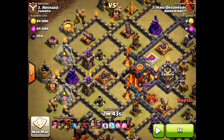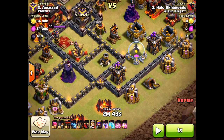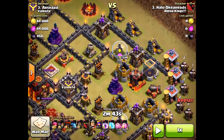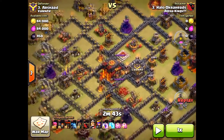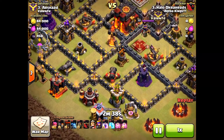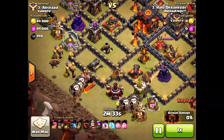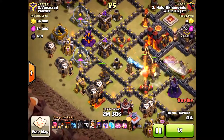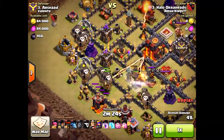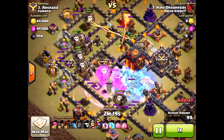Drop the loons — the goal is to take out those inferno towers as quickly as possible. Then to the south, bring in the heroes, hopefully take down those archer towers. If they can get to that air defense that would be even better. Saving four loons for the archer towers to the east. Here we go — dropping two hounds then three loons spread out. Three hounds going down to the south. I drop all the hounds to make sure the inferno towers lock onto them quickly. Holding off on the freeze until my loons get right on the inferno tower — doing a rage.